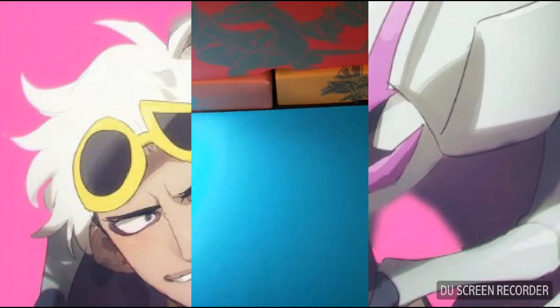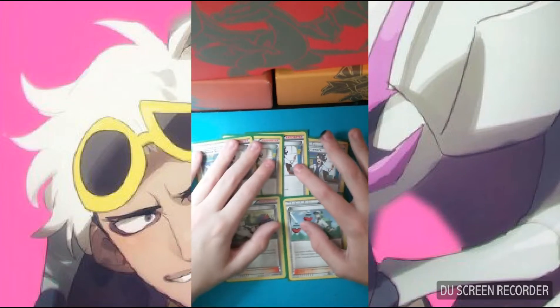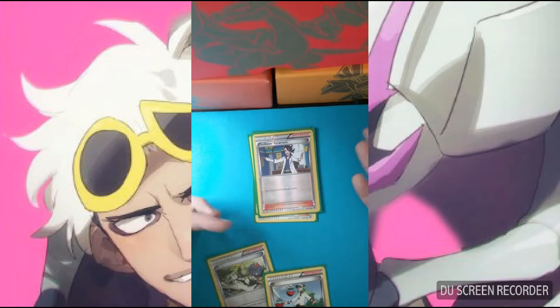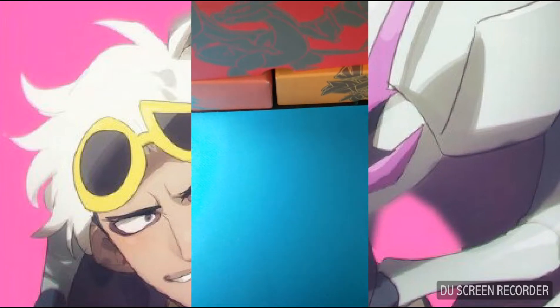Now, time for the Supporters. We play four copies of Professor Sycamore and two copies of N. Sycamore just helps you draw, and if you're really stuck, use Sycamore. N can help you, or you can use it to disrupt your opponent.